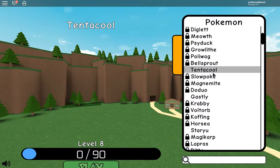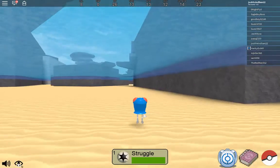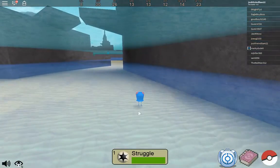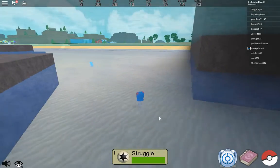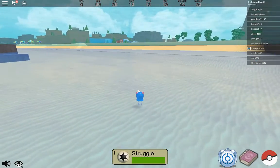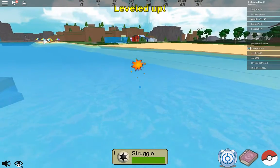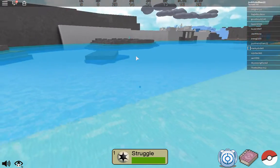Tentacool, there we go. Tentacool. So we've got to get a level 29 Tentacool. Tentacool looks so derpy. My speed is so low right now, probably because I completely restarted. Oh, we've got a Lugia over there, see that Lugia? So I've been watching ThinkNoodle's channel and I know where you get some of these legendaries.